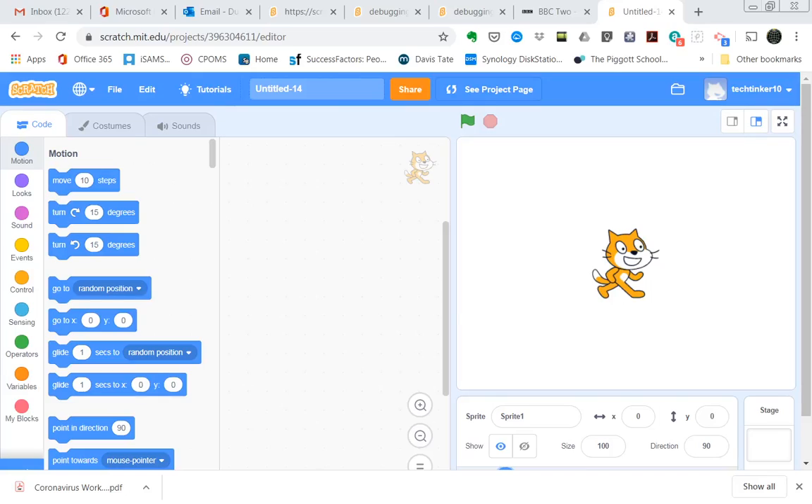Welcome to this lesson on debugging. I thought it'd be really good if we could make a racing game. I found a nice example someone has done and I'll give you the link to the video showing what they did. It's on a slightly older version of Scratch but that's okay, so we're going to make a racing game.